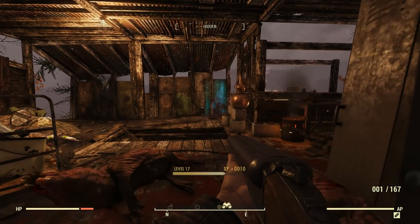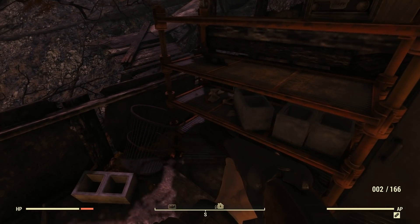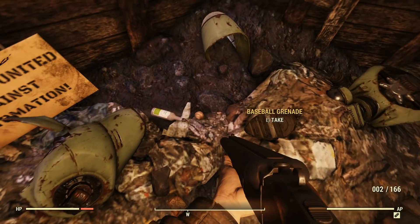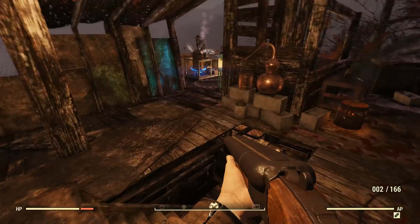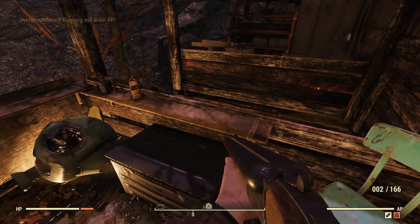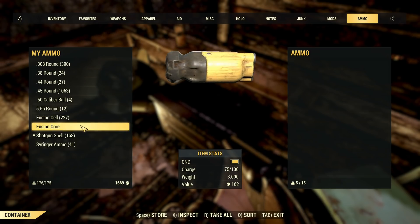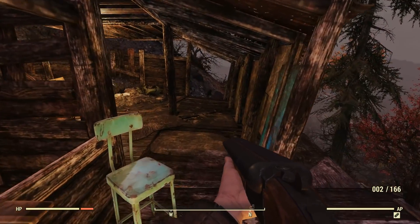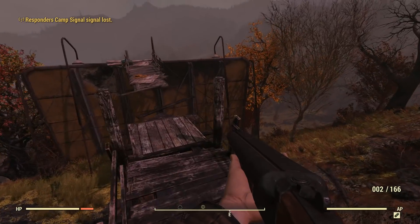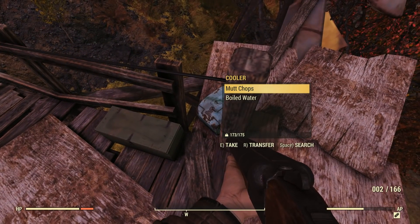We've got mole rats we can kill — isn't that fun. I'd love slightly faster reload speed, but man I like this shotgun; it's pretty decent, I can definitely get by with it. A lot of Molotov cocktails and a baseball grenade — sweet, that is surprisingly nice to see. There's also a fusion core.